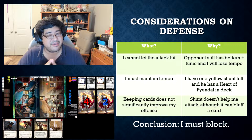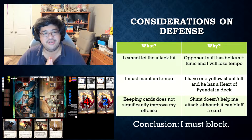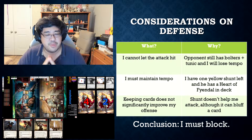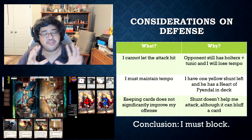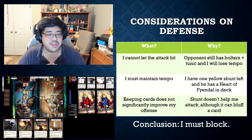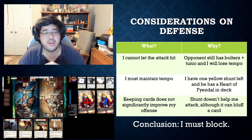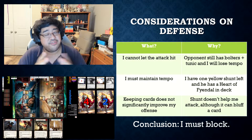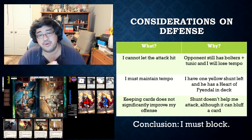The number one thing I was thinking about during this turn was that under no circumstance can I allow my opponent to hit me. This game is so close - if he hits me, he's going to break his bolters and that's going to cost me another card from my hand in addition to leaking damage. He could even activate his bracers depending on what is in his arsenal. This could become a very nightmarish scenario if the first attack is allowed to hit.